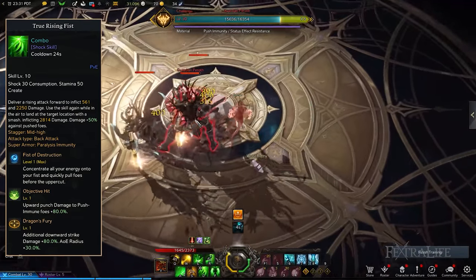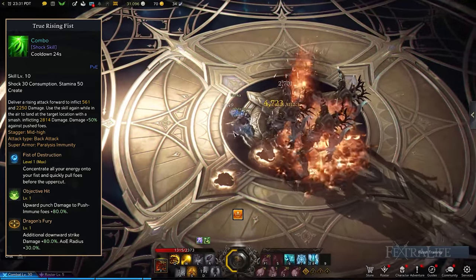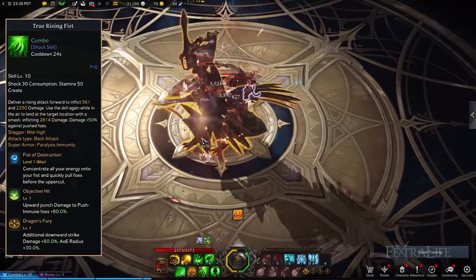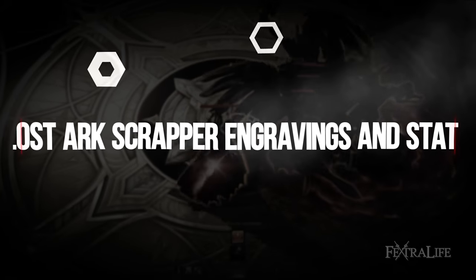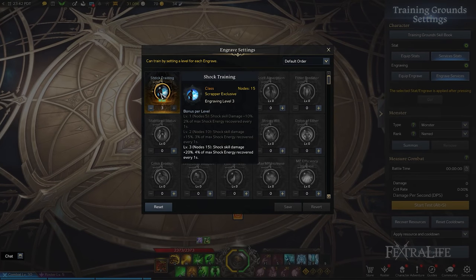In Lost Ark, every advanced class unlocks engravings that allow you to further specialize in your chosen class, as these grant special effects which you can activate by reading recipe books and equipping accessories and ability stones. You're able to obtain them as random rewards by completing endgame activities such as Chaos and Abyss Dungeons and Guardian Raids. The two class engravings available to the Scrapper are Shock Training and Ultimate Skill Taijutsu.